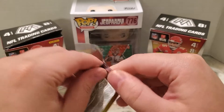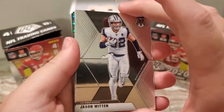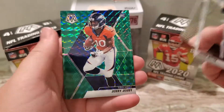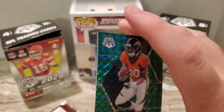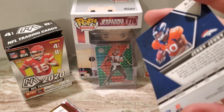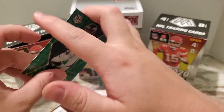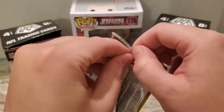Alright, second to last pack — Jason Witten, Curtis Martin, KJ Hamler. That's nice, and Jerry Jeudy — so another really nice green Mosaic rookie. That's very very nice, Jerry Jeudy.